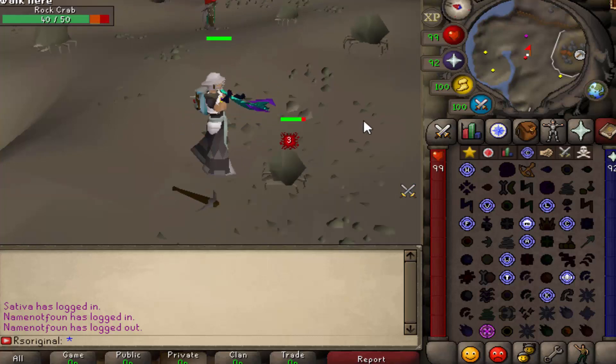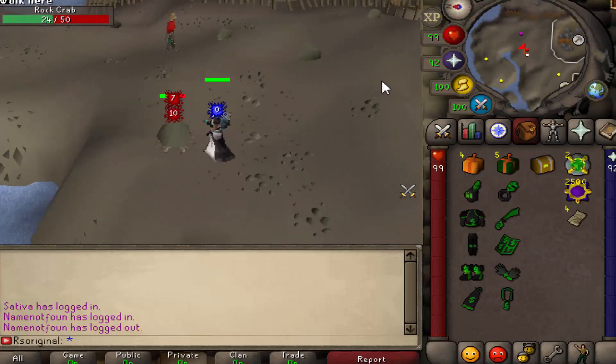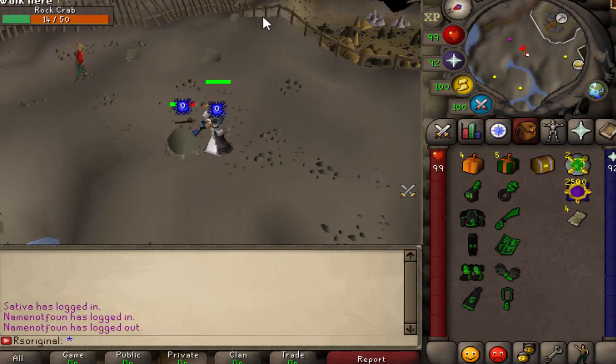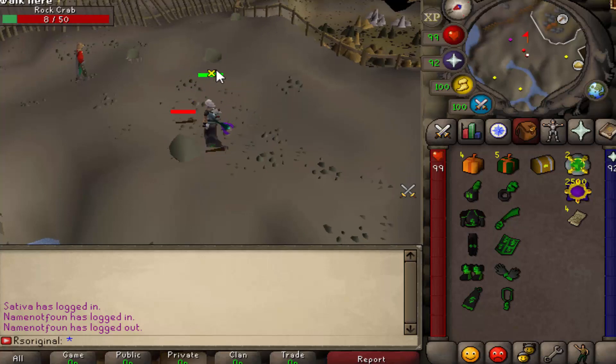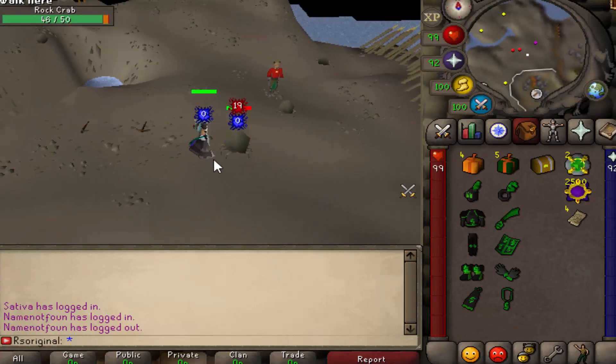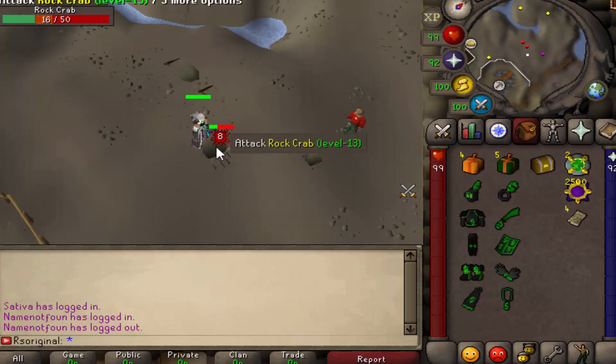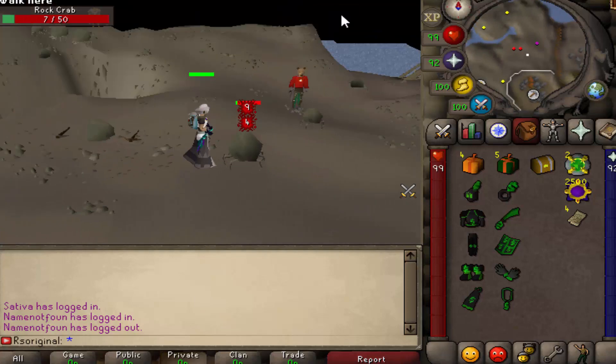We are currently at Rock Crabs — we just teleported there. This is one of the main training areas for brand-new players, and there's actually a brand-new player here training right now. They're also adding a new training zone that is coming very, very soon. I really love their server because they're consistently adding content and they really care about the players, constantly looking at feedback and revising the game.